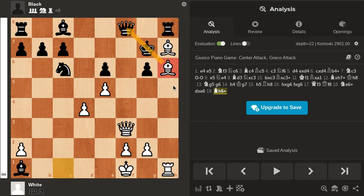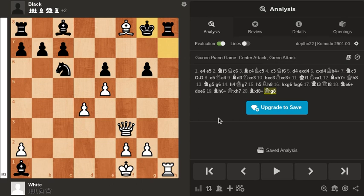You're skewering the king and the queen, so the king has only one move: that is to capture the bishop on H7. Now you take the queen with check, and you have one forced move. Here you actually have to take the rook on H8 — just moving the queen would be a mistake. Black can't really do anything except take back, and now it's just mate in two.